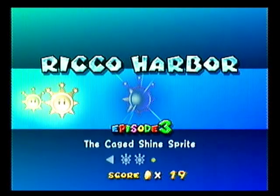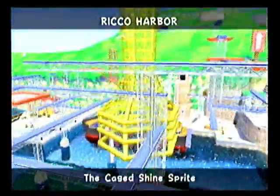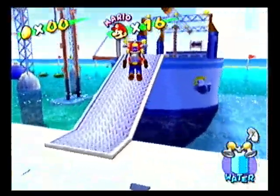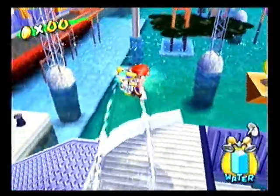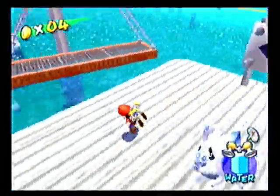Mission 3: the Cage Shine Sprite. This shine is kind of straightforward, actually. It's not really too complicated. It's basically like standard platforming all the way to the top so that you can get the shine sprite that's in the cage. I never would have guessed that it was inside a cage. OMG, spoilers! Basically what you want to do, you want to go up here — you're supposed to grab onto that candy cane weird thing, but I'd recommend doing this as it's much faster.